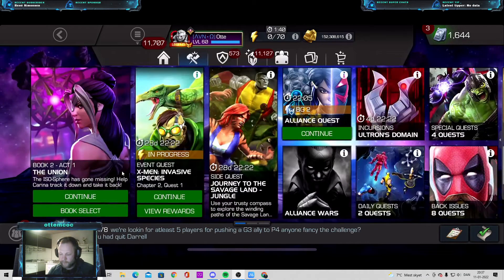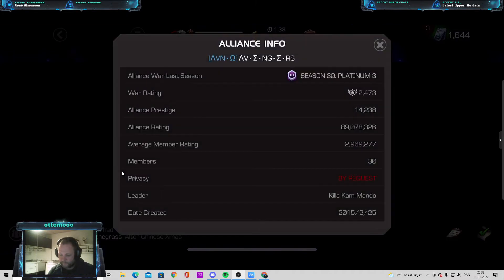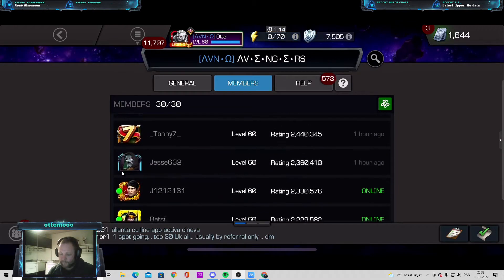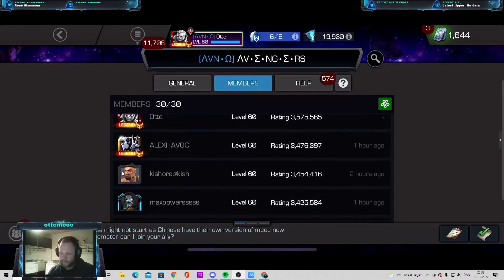On the next tab it's Alliance. My alliance is called Avengers. We usually finish around Platinum 3 — we don't push war as hard. With our prestige, we're just below top 10, normally around rank 12, 13, or 14 in AQ. We do only map 8. We have a lot of good players; one of them also has his own YouTube channel, you should check it out.